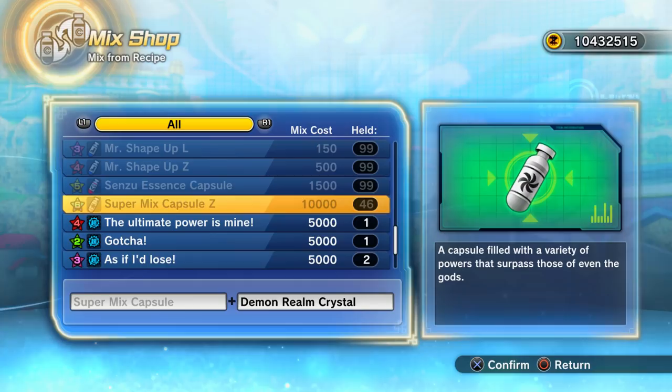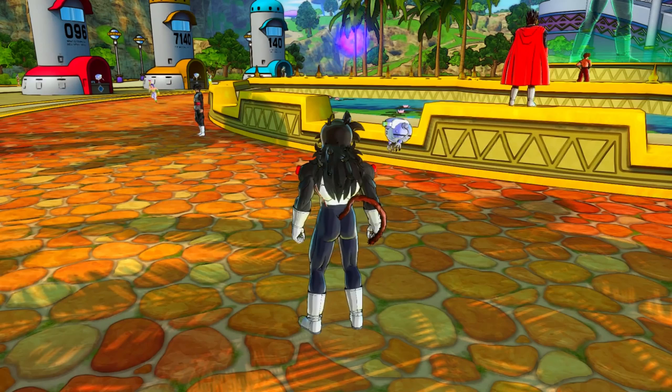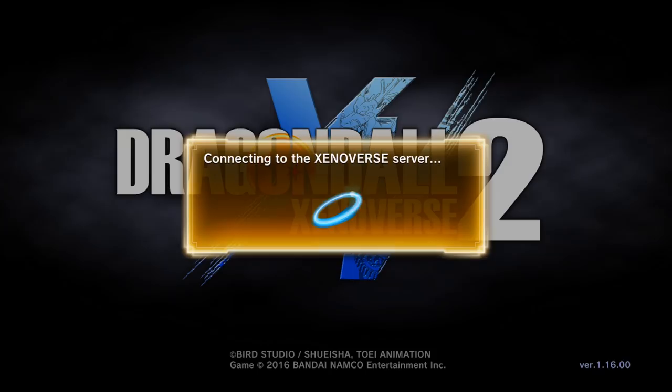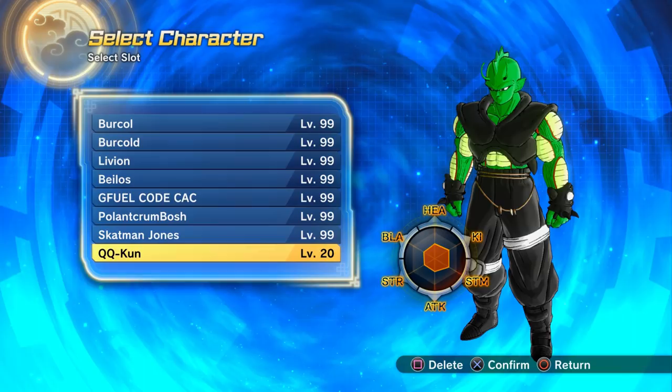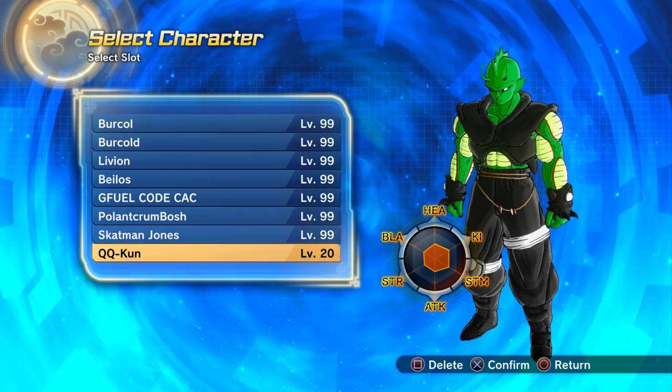I've got 99 of the Beerus and Bardock tops, so I'm going to make at least 46 QQ bangs on my Namekian character to see if this method actually works. I made a Namekian character just for this video. I'm also going to back up my save data so if I get awful QQ bangs I can just re-download it and try again.